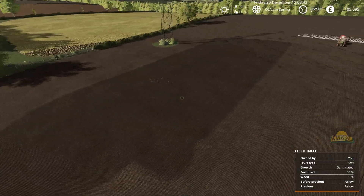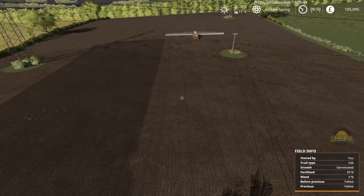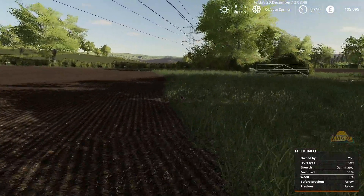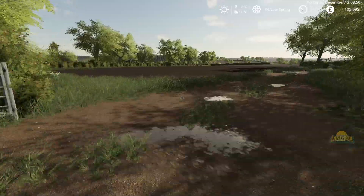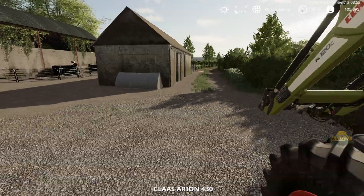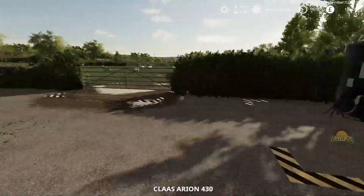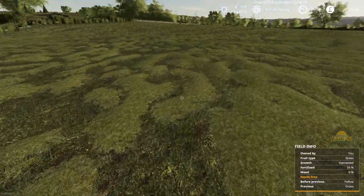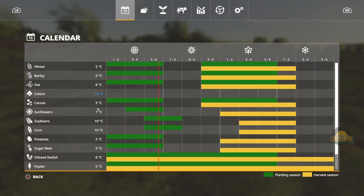I thought that's where weeds were going to crop up, but you can see the darker soil — it's taking a lot of the herbicide. So we're going to stop the weeds coming through. If we head over to here, do we have luscious ready grass? Nope. We do have sunshine though, so we should be fairly golden there.